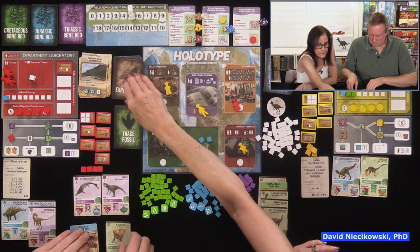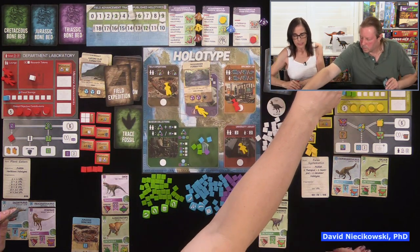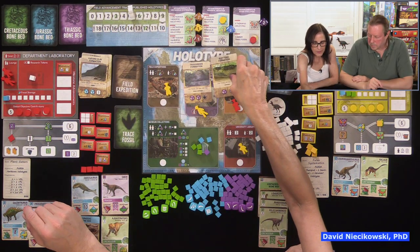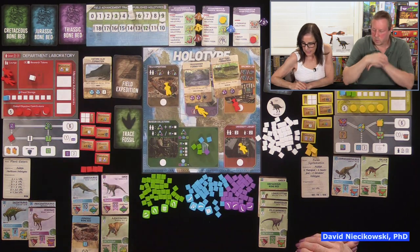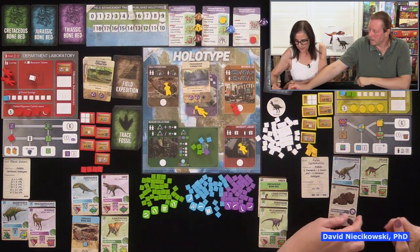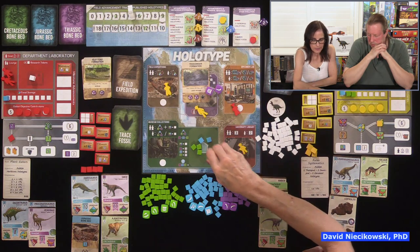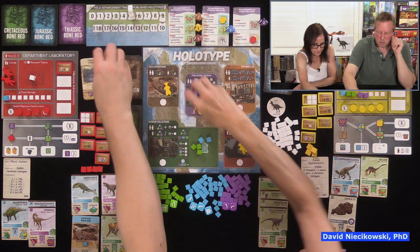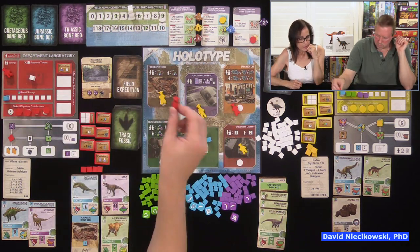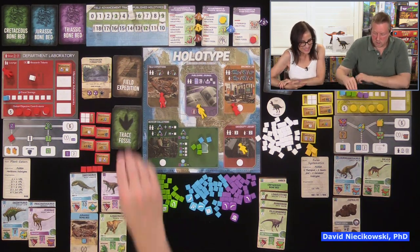Julie goes to field expedition and gets a corpolite trace fossil with two purple dice. She takes one from the museum. David bumps Julie at the field expedition and gets two cards, picking up a trace fossil by rolling two dice. He gets two fossils. Julie then goes to the museum and trades one purple for two blue fossils. David bumps Julie elsewhere and recalls. Julie does her graduate student action, rolling three dice and getting seven total green fossils.